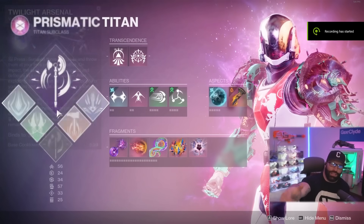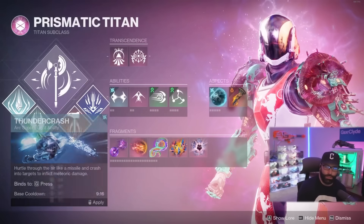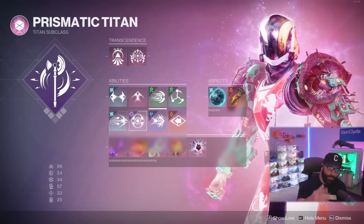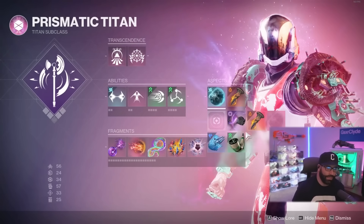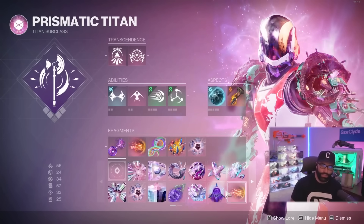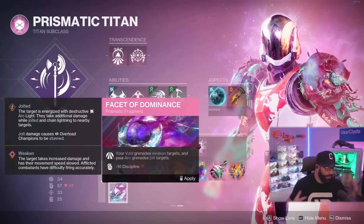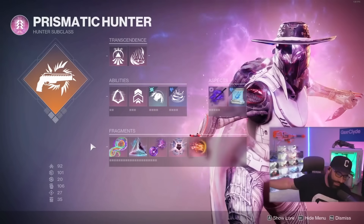Gamers, you want to unlock your prismatic subclass fragments, aspects, supers — all the juice — so you can enjoy what you spent your money on. Because yesterday the servers were bad, sit back and relax. I'm going to break down every single step I did to unlock every single fragment and aspect. These are the locations of the fragments you get after campaign, so while you're playing the campaign you'll open up a few chests and unlock some fragments.